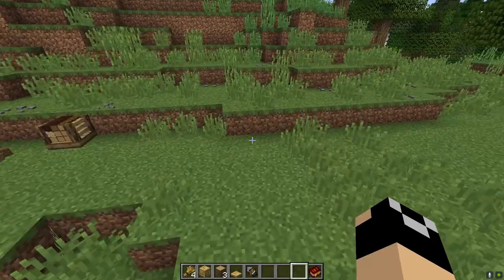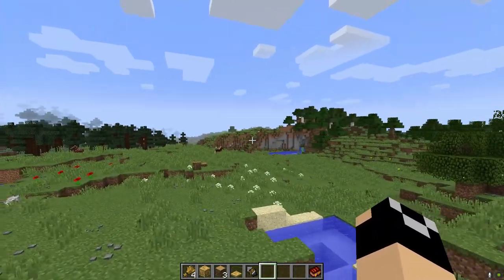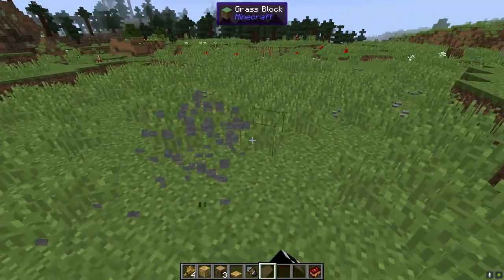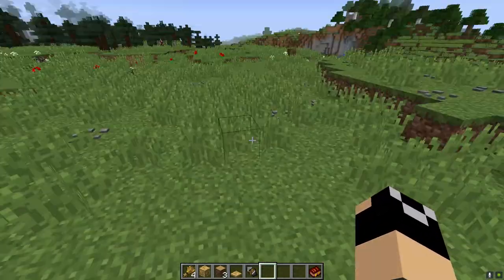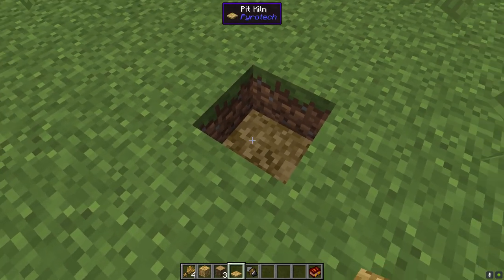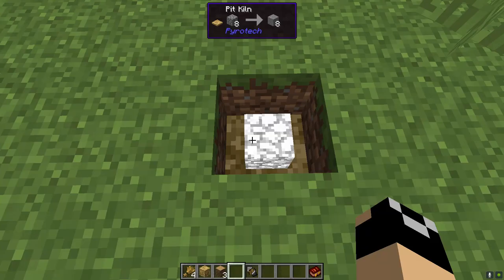Before you set this up, make sure it's covered — that's basically rule number one. You're going to be burning an exposed fire with the pit kiln and you don't want rain putting it out. Make sure it's indoors or has a roof over it. Then place down your pit kiln block first — this is the master block of the smelting process.